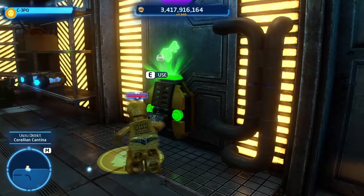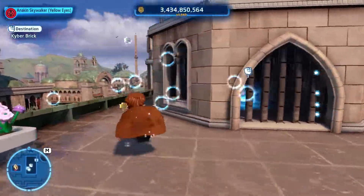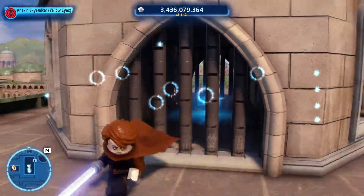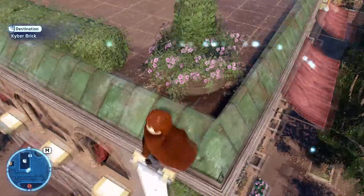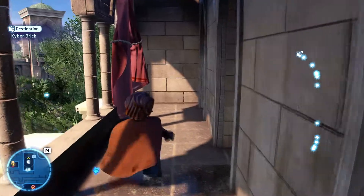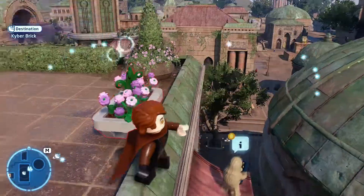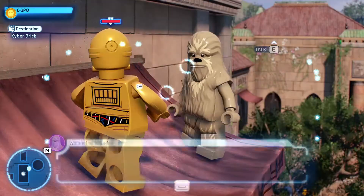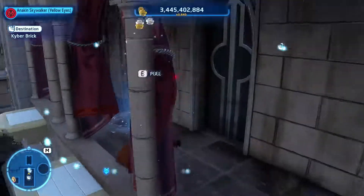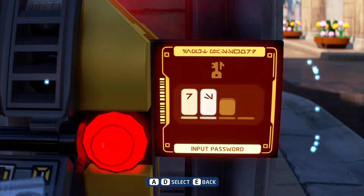Looks like I found the passcode. I'm making my way back to the passcode guy, but I found this kyber brick and I want it now. I'll check down here because I saw something — doesn't look like it. Hey, I did find a wandering Wookie though! What's this? Yes, I need to feed residents — there we go.